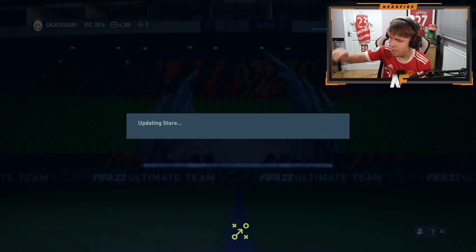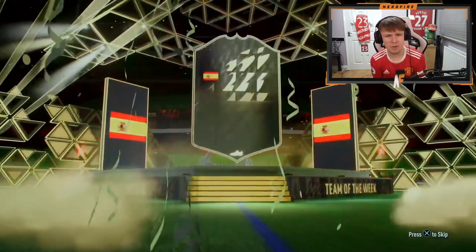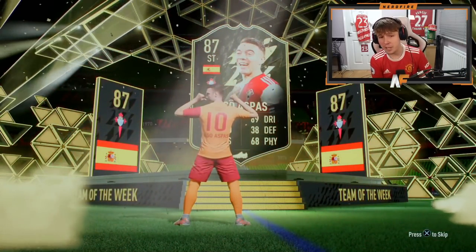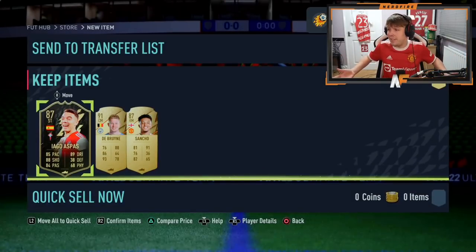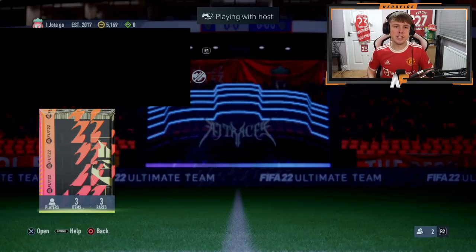Number six — can we get back-to-back headliners? No, it's an inform. This week it's Iago Aspas — still good fodder wise. Behind him: De Bruyne and Sancho. That is actually a solid pack rating wise. A high-rated inform for SBCs and three walkouts — solid pack in my opinion.